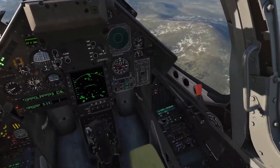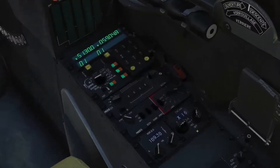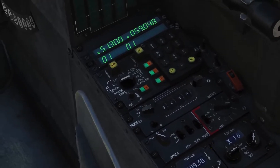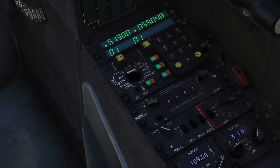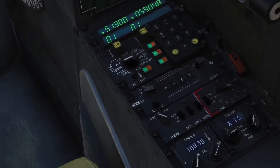So if we look down here in the bottom right, this is where we turn everything on as far as countermeasures, RWR, ECM, and all that good stuff. Starting from left to right, this is basically your countermeasure panel and all your different ECM and RWRs.